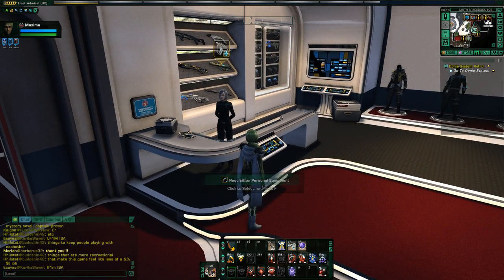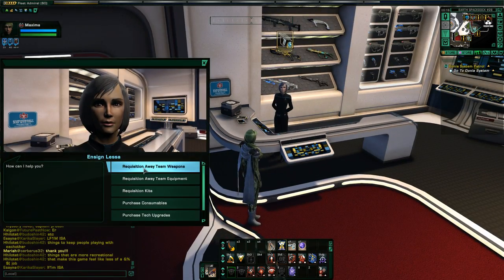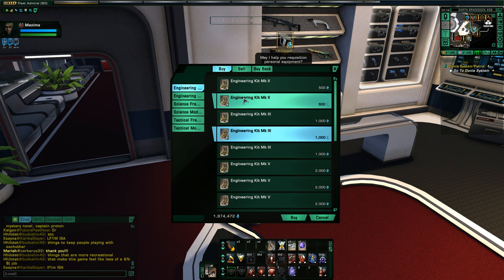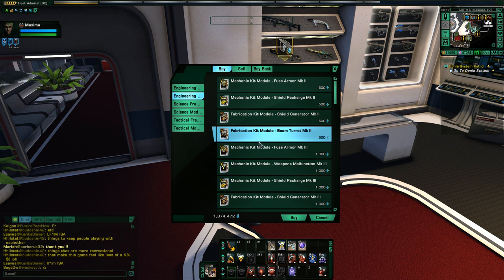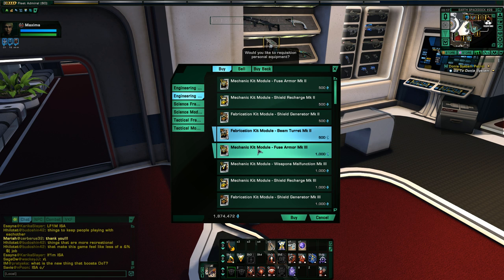There is actually a tutorial about this — your abilities on the ground as you, the captain. You can learn abilities yourself through the kit system. On your character sheet you will see a slot for kits. Through the tutorial I believe they do give you a starter kit as well as some kit modules. The modules are what go inside of the kit, and those modules come down into your ability bar and give you your new powers.